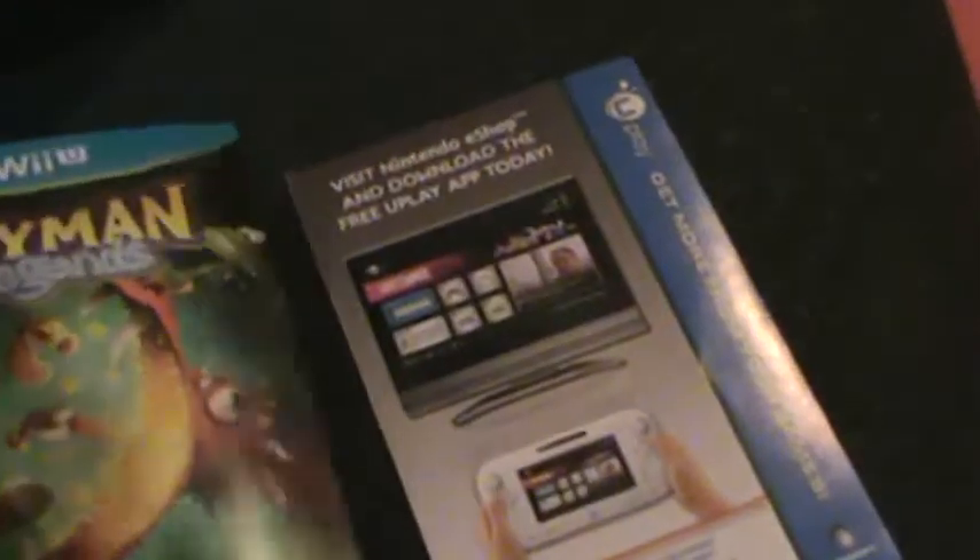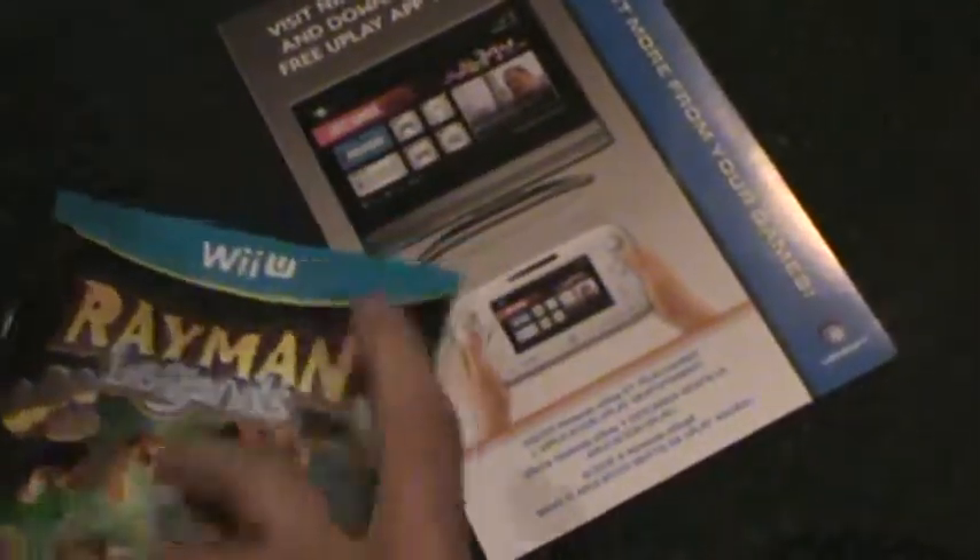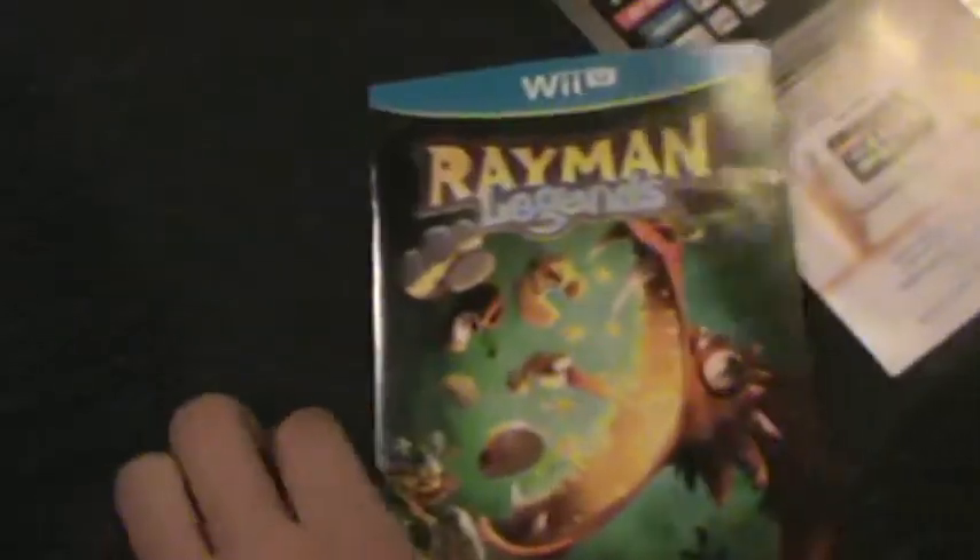Do I feel a manual? If you're a regular to my channel, or you watch a lot of Wii U unboxings, you'll know that there aren't a lot of Wii U games with manuals. So if this is a manual... okay, this is kind of a manual — I'll accept this as a manual. The Rayman Legends Wii U manual is really just a black and white booklet showing the controls for every single control type, and that's it. It doesn't really tell you much about the game, but that's alright because the game mostly tells you what it is at the beginning.